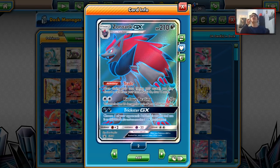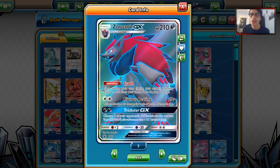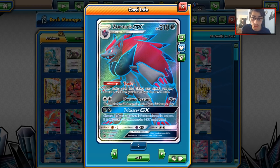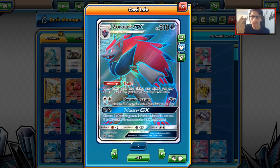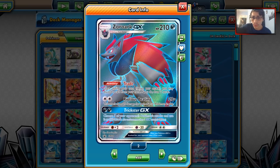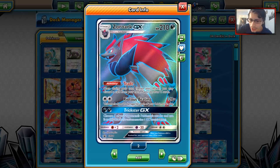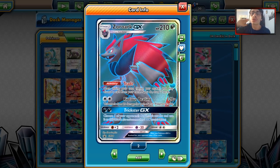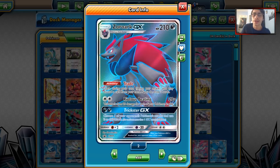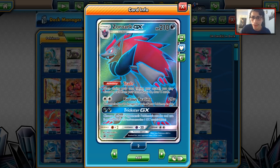Of course, we have the king of the format, Zoroark GX. I'm debating whether this card is bad for the game or not. To be fair, we've had these fads before — Gardevoir dominated for a bit, Decidueye dominated for a bit, Garbodor dominated for a bit. So a certain card dominates and then fades. Gardevoir is no longer the best deck, Garbodor is no longer the best deck. Zoroark is the king of the format. The problem is that ability is so relied upon that decks really need it — I don't know if Zoroark will fall off like its peers have. There are like a trillion Zoroark decks, which we'll talk about when we get to those Pokémon.